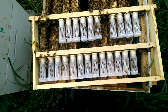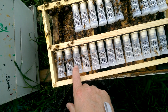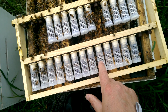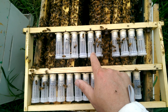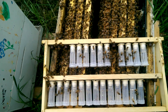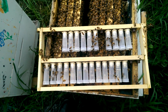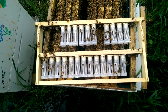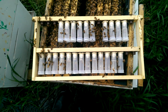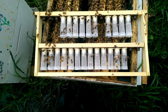Counting them up: 1, 2, 3, 4, 5, 6, 7, 8, 9, 10, 11, 12, 13, 14, 15, 16, 17, 18, 19, 20, 21, 22, 23. So out of the 30 that I took out of the Nikot chamber, I got 23 — actually 22, because one of them was in another hive.